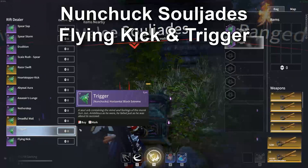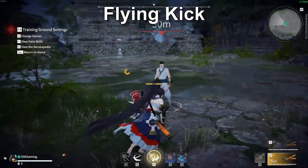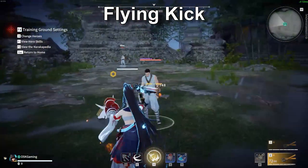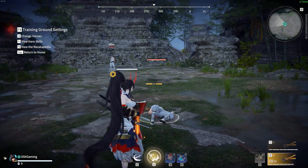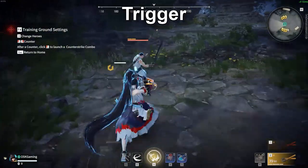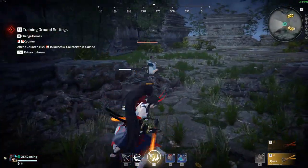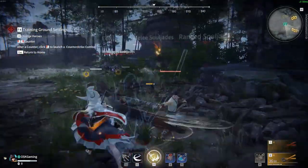As far as Souljades go, there are really two: Trigger and Flying Kick. Flying Kick will alter the third hit of your horizontal 1-2-3 combo with an extra damaging Flying Kick, as the name suggests. The other Souljade, Trigger, allows you to use your horizontal block without consuming a charge of your nunchuck meter. This will also let you block ranged attacks.